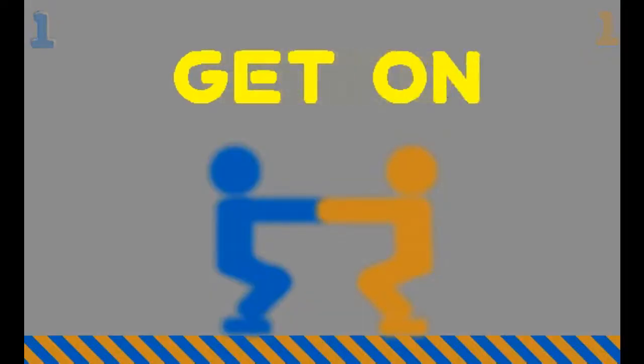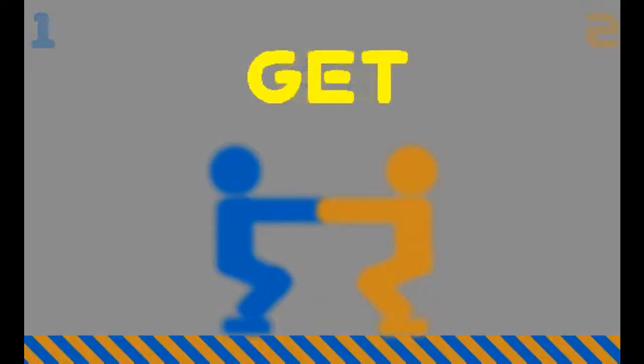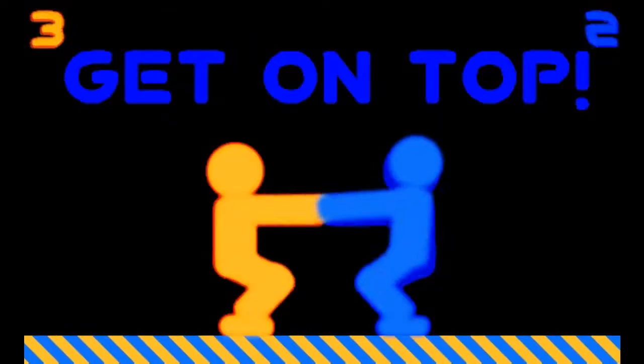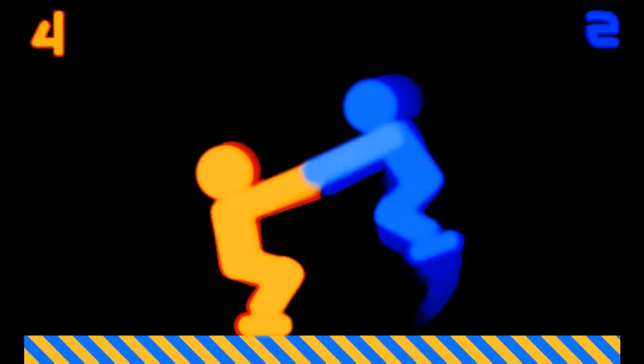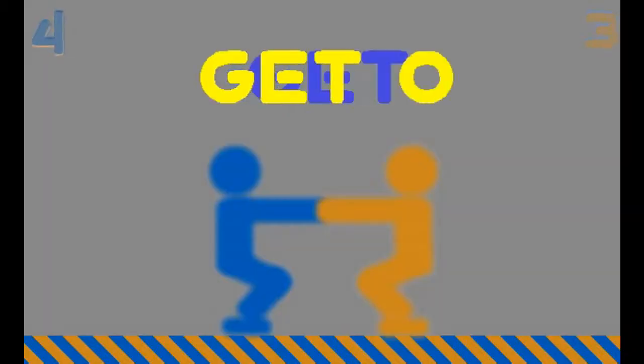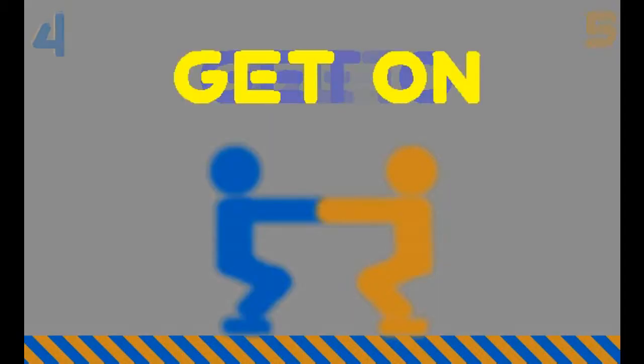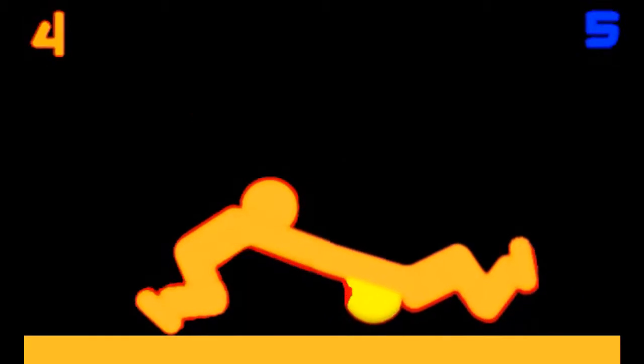The controls are WASD for the left side and arrow keys for the right side, same as Quop. Basically this is a game where you have to slam the other player's head on the ground. It can get pretty flexible, as you'll see.